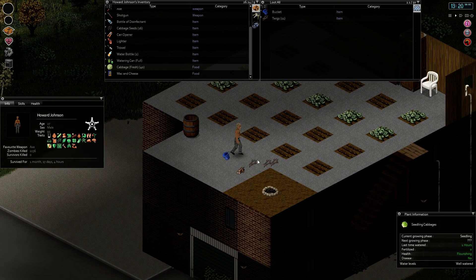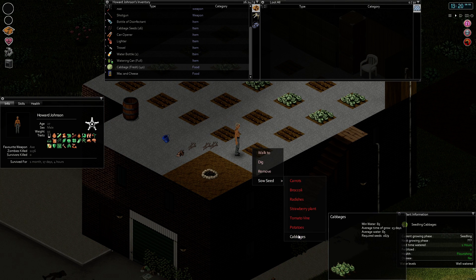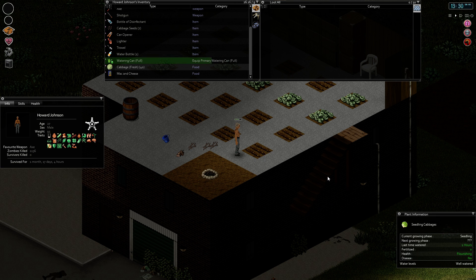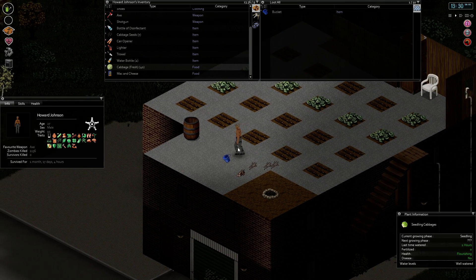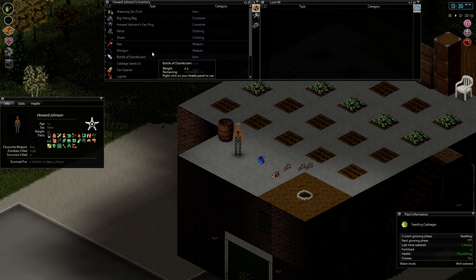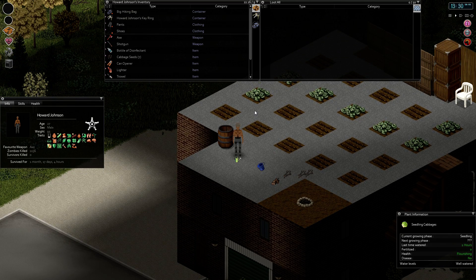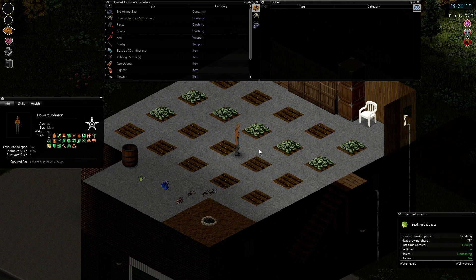We're safe up here. We've got a good amount of cabbages ready for us. Put that watering can away and drop it — that way I'm conserving space in the barrel in case it rains again. Let's see how much we have left — only 21%. Okay, so these plots are ready.